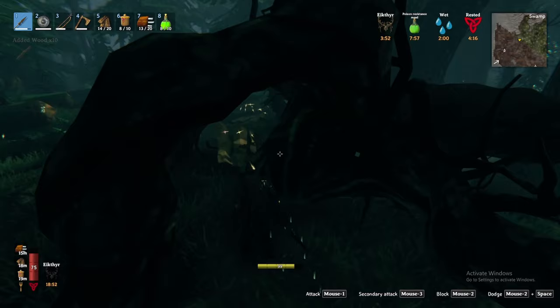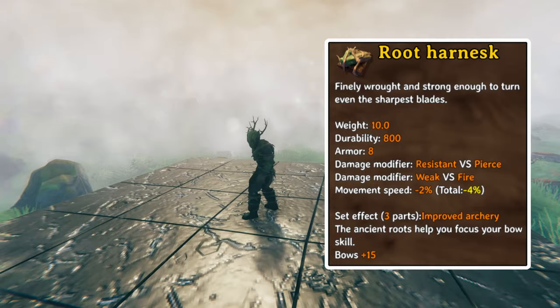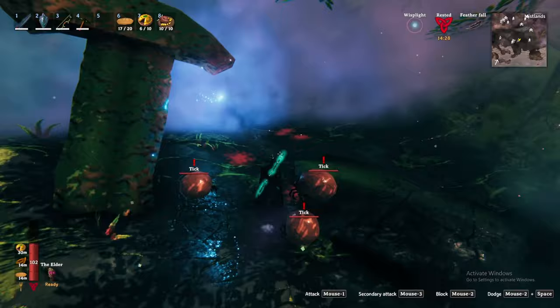Defeating Abominations provides you with their trophy, guck, and root. Root in particular enables crafting of the root armor set and my first broken item — the root harness chest piece. This chest piece is one of the only methods and the only wearable item to provide resistance to pierce attacks. This resistance is truly broken for the swamp and into endgame biomes like the plains and even the Mistlands. Creatures throughout these biomes do a ton of pierce damage, making the root harness a critical component of my recommended endgame armor — and you get it only halfway through the game.